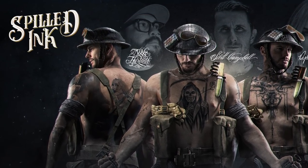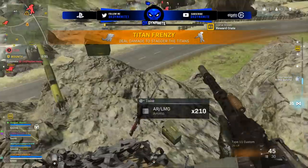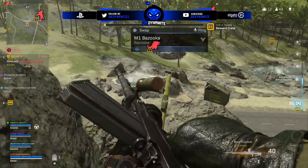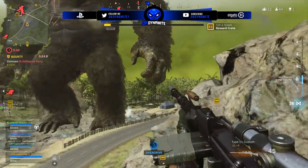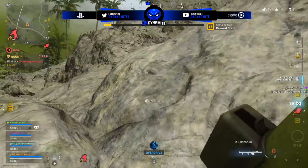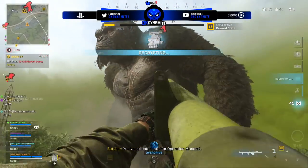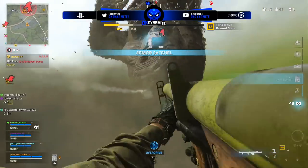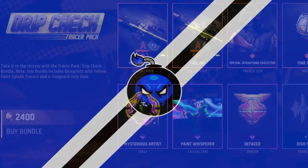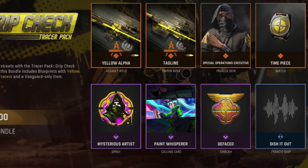It's cool that they did something different and got tattoo artists to make some packs for the game — love crossovers like these. But it's crazy how they did these cool crossovers for a game that nobody is really playing. They got Snoop Dogg, King Kong, Godzilla, actual artists here for Vanguard. We then have the Drip Check Tracer Pack for 2400 CoD Points — blueprints for an AR, a sniper, and a Special Operations Executive skin for Francis, plus an active reload highlight intro.